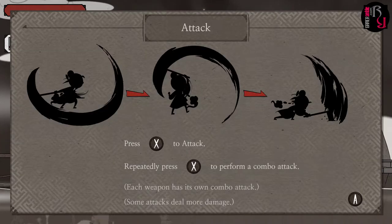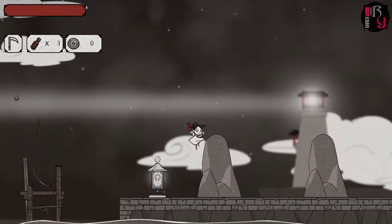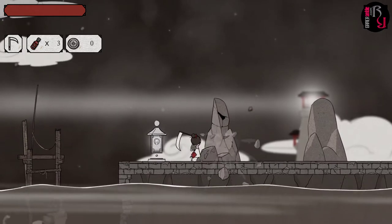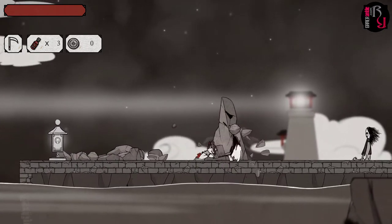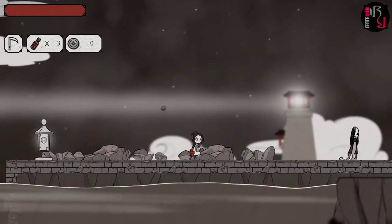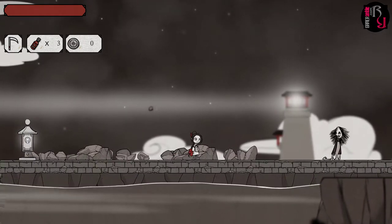To attack, press the X button and repeatedly press X to form a combo attack. Each weapon has its own combo attack and some attacks deal more damage. I'm guessing I'm going to get something to attack now. There's a creepy looking enemy with a rotating head over there — looks a bit like The Grudge.